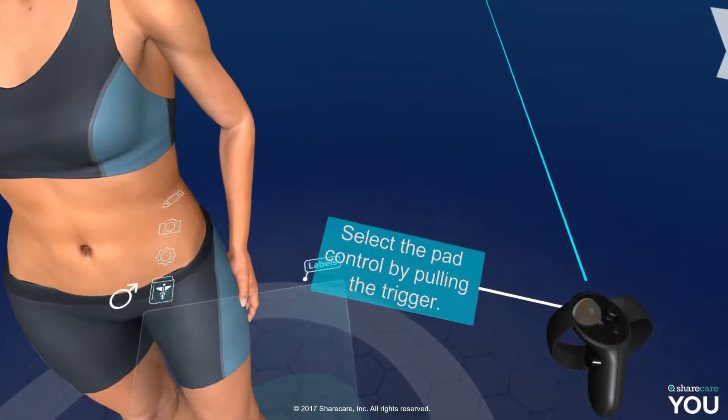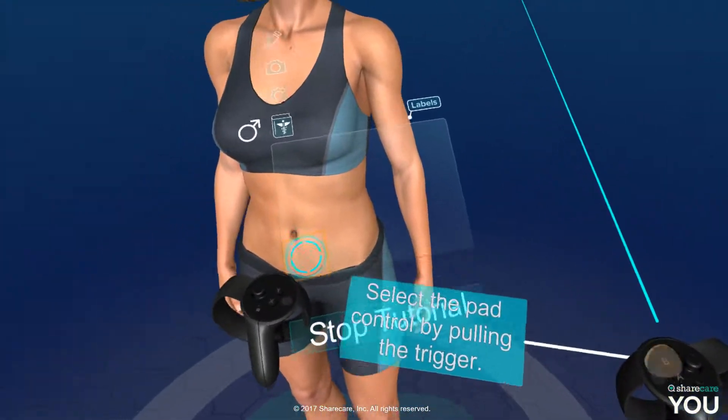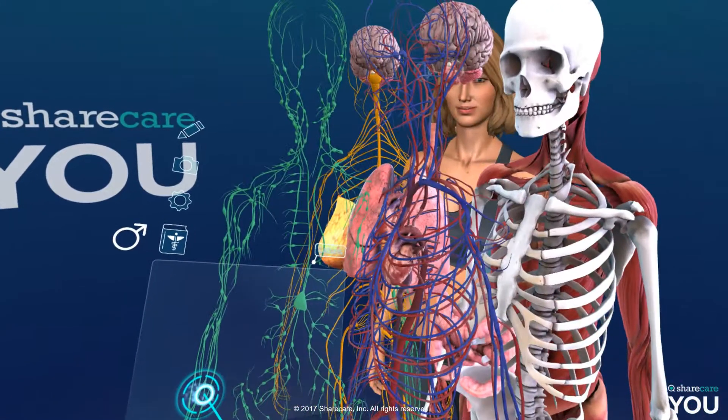Right now we are in the tutorial. It says select pad and control pulling the trigger. Okay, whoa!